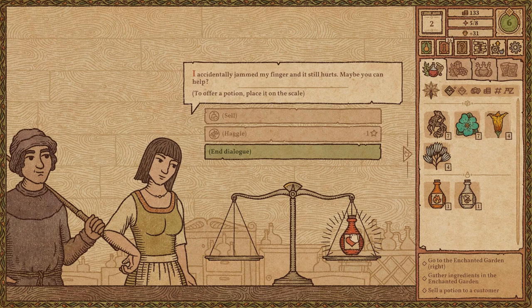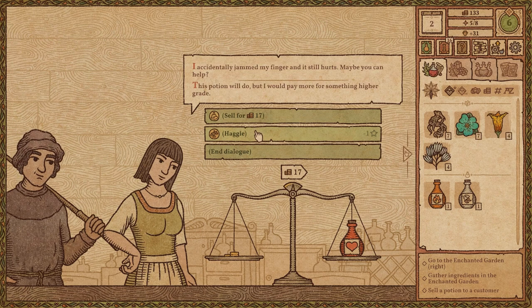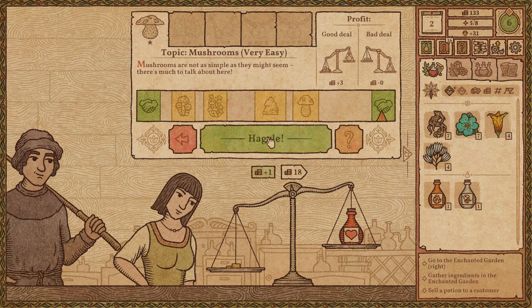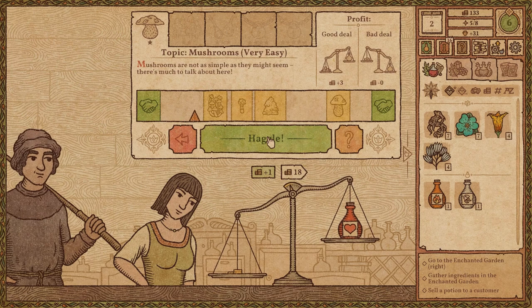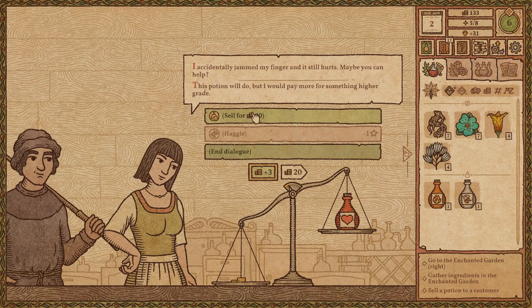You can't even haggle unless you try. Now we can haggle. She said she hurt her finger — we could talk about mushrooms. So you have to touch all the mushrooms. We got it for twice the price — selling it for twice the price! Customer says: 'This potion will do, but I would pay more for something higher grade.' But you're getting a level two one — that's going to be good for your finger.